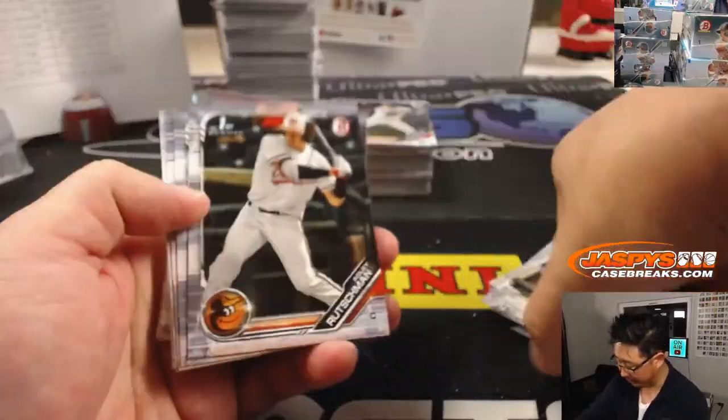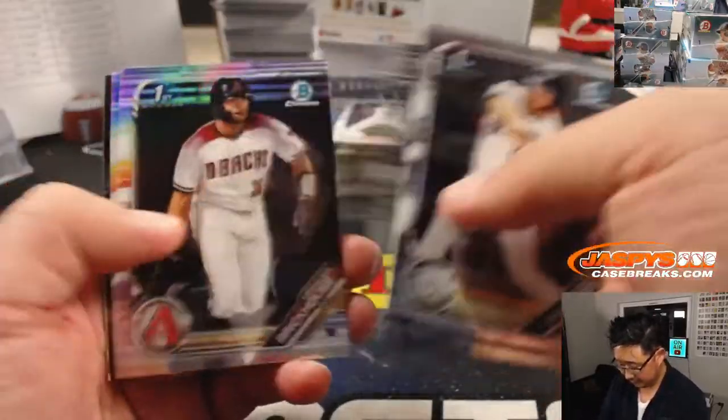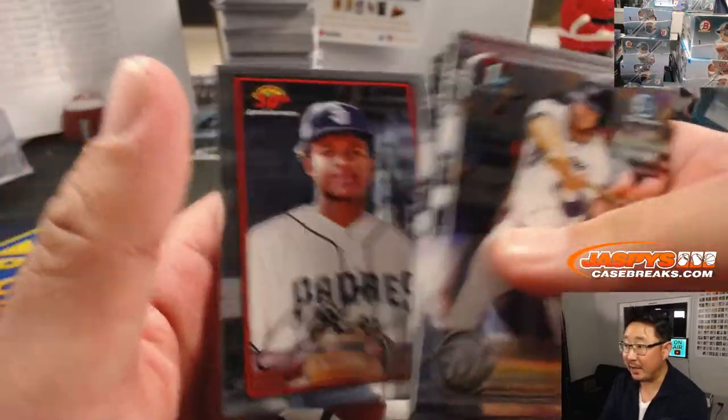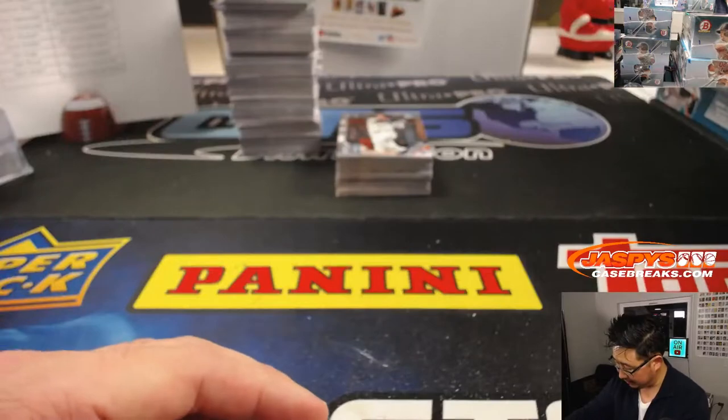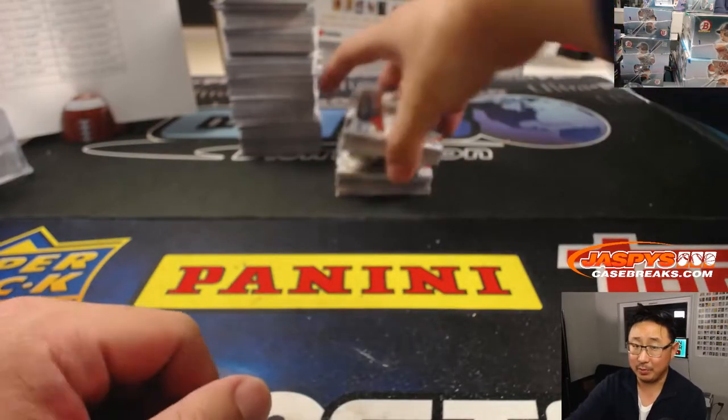That's why I'm flying through the paper, just in the interest of time. We'll slow down for the Chrome — these are facsimile autographs, but we'll slow down for the Chrome. I like the jumbos, there's a good rhythm to all of it. But the hobbies were brutal. They don't make the hobbies anymore, thankfully.